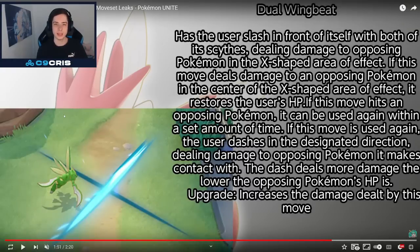Dual Wingbeat: has the user slash in front of itself with both scythes, dealing damage to opposing Pokémon in an X-shaped area of effect. If this move deals damage to opposing Pokémon in the center of the X-shaped area of effect, it restores the user's HP. If this move hits an opposing Pokémon, it can be used again within a set amount of time. If used again, the user dashes in the designated direction, dealing damage to opposing Pokémon it makes contact with — and the dash deals more damage the lower the opposing Pokémon's HP is. So we have an execute and a reset mechanic. The upgrade increases the damage dealt. Already sounds very, very powerful.